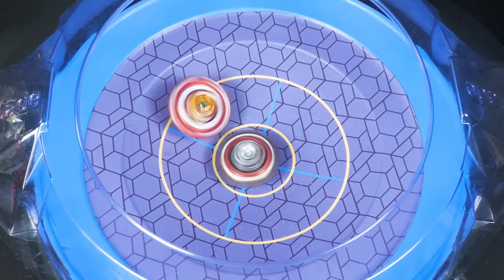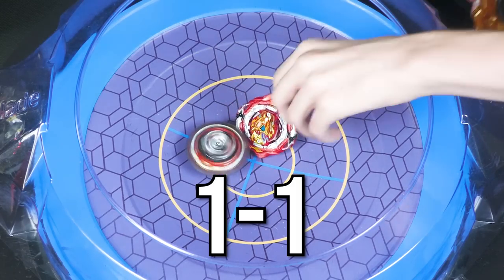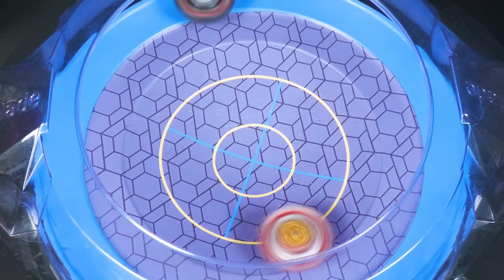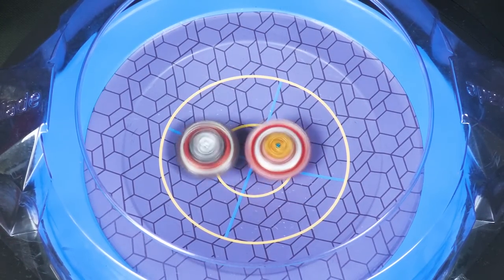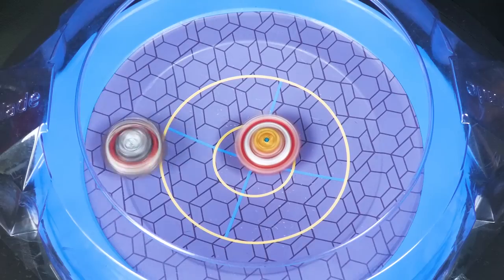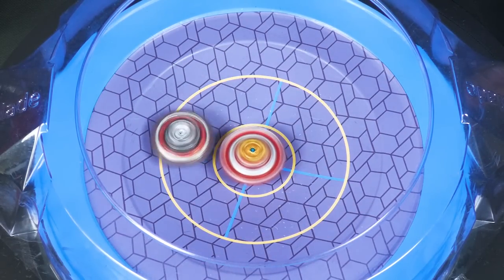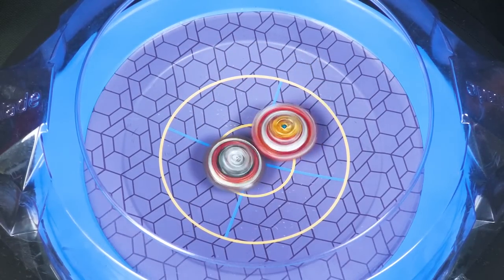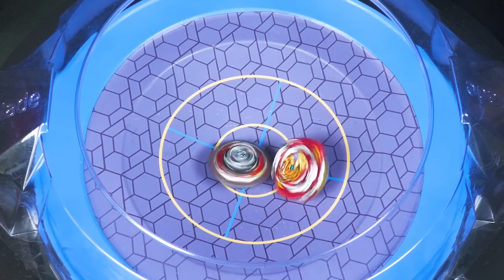Three, two, and shoot. Three, two, and shoot. Oh, big smack. With no armor to protect it, I wonder how it's going to do. With a few hits here, Prominence is likely going to lose because it's very light now, or it could destabilize Achilles, and then after it actually gets the match point — and it does.